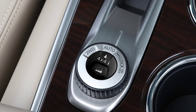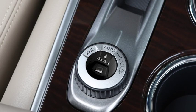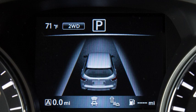You will be able to choose among these drive modes: two-wheel drive, auto, or lock. Two-wheel drive is for normal driving conditions, typically for dry paved roads.